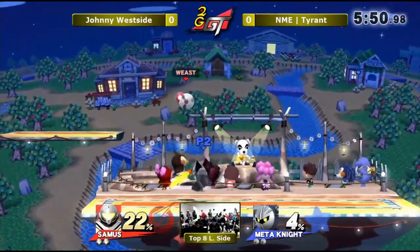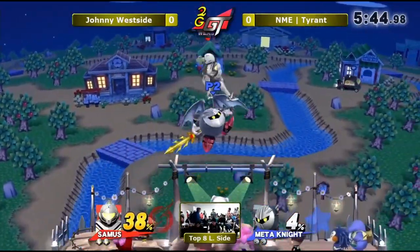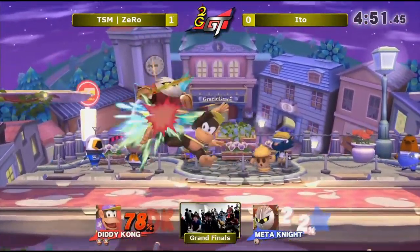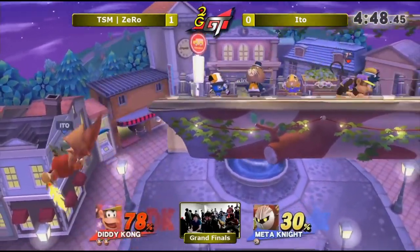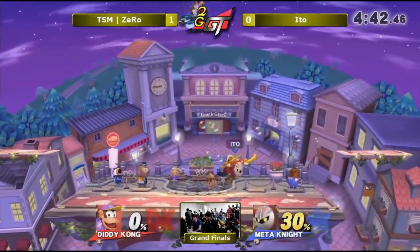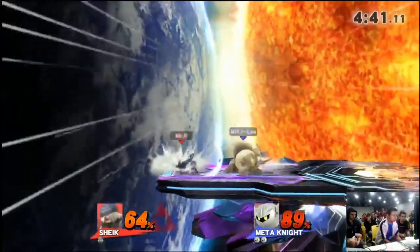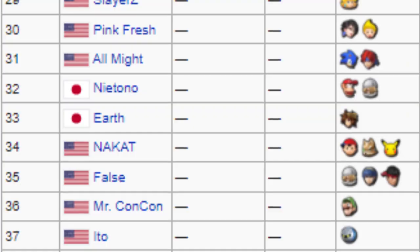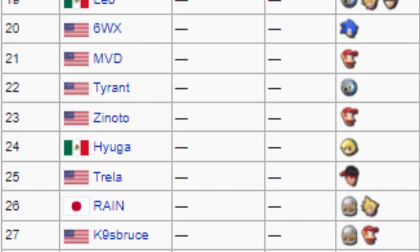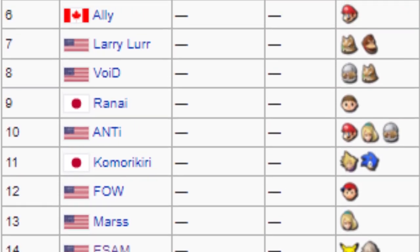Meta Knight didn't really have much in the way of shortcomings either. Many people would argue that his linearity was a problem, but this comes from an ingrained perspective that linearity is inherently bad, as most characters were reliant on ambiguity to create openings. In Meta Knight's case it wasn't a problem at all, and he regularly opened people up at the top level with no trouble. Naturally, he took off in the early meta and saw prolific representation at the top level in many regions, with players like Aido from NorCal, Tyrant from SoCal, MKLeo from Mexico, and even Abadongo from Japan all making the first edition of the PGR, in addition to being some of the strongest talent in their respective regions.